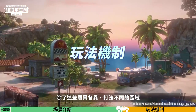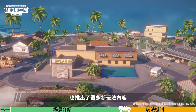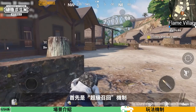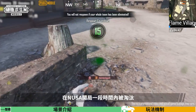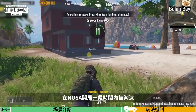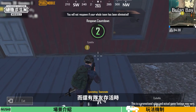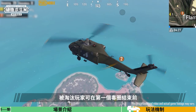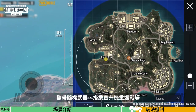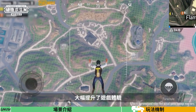Besides these diverse backdrops that support a variety of gameplay styles, the Noosa map will receive a lot of new game content. First, let's look at the Super Recall mechanic. This will activate when a player is eliminated within a certain period after the match begins, as long as they have remaining teammates. Before the first blue zone starts shrinking, eliminated players can return to the battleground via helicopter with a random weapon — greatly increasing the gaming experience.